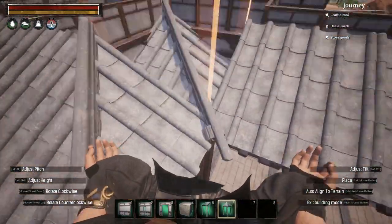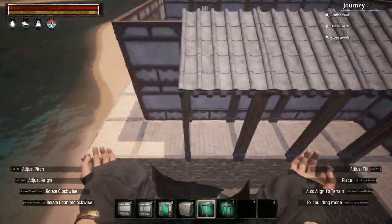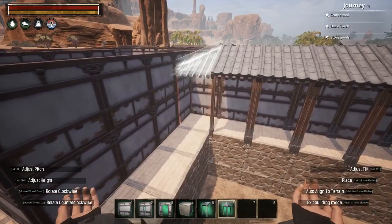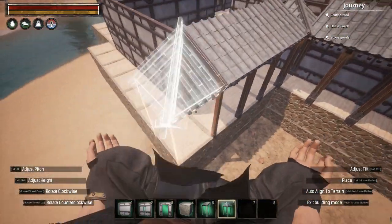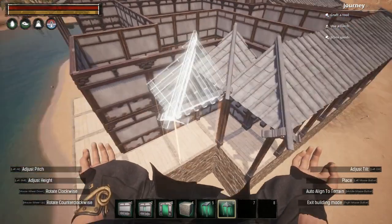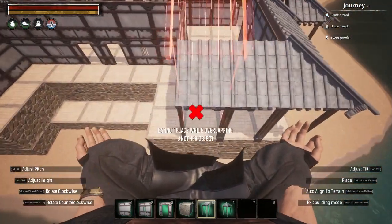On the inside corners I had to use corner awnings to provide as much cover as possible. Unfortunately inverted corner awnings don't exist, so no build piece will really sit here flush. I did try an inverted corner piece, but it just sat too low and wouldn't sit flush, so this is pretty much the best option for inside corners like this.